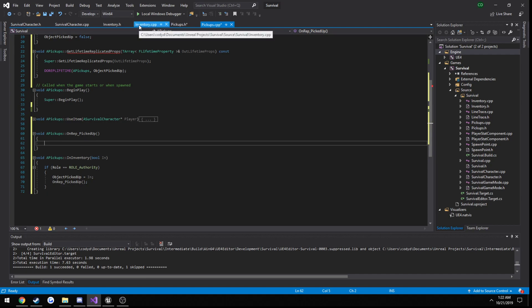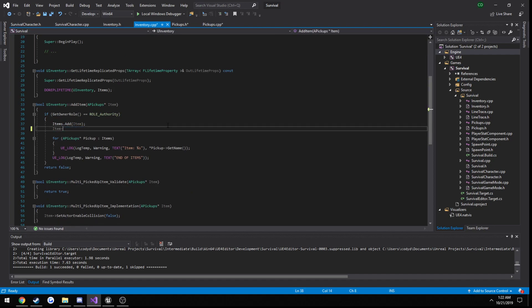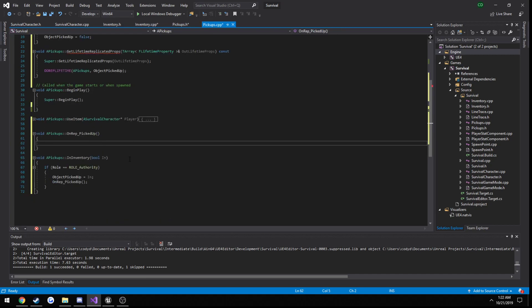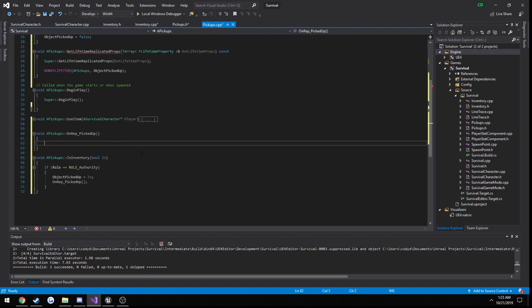So what we're going to do is, from our inventory, get rid of all the old code. On our item, we're going to call InInventory and pass it in as true because we're in our AddItem function. If we were in our RemoveItem, we'd pass in false. So the only thing we're calling is our InInventory function, which changes our ObjectPickedUp value to true. And then for the server's sake, we're also going to be running our OnRep function on the server. So now in here, this is where we want to hide the mesh as well as disable the collisions.